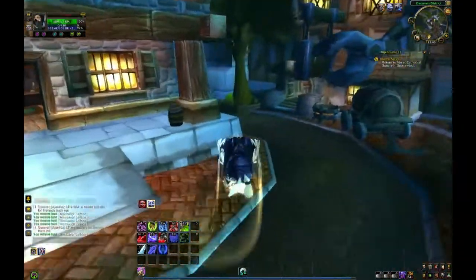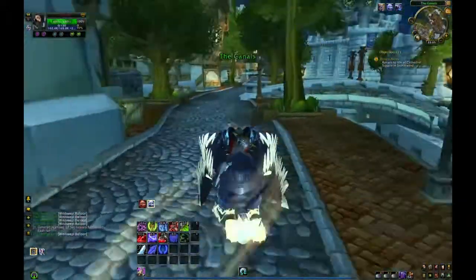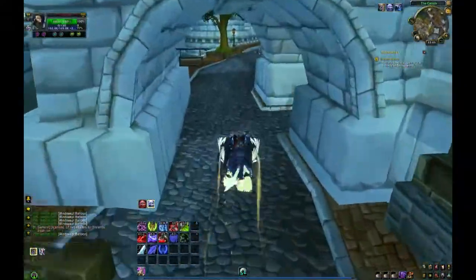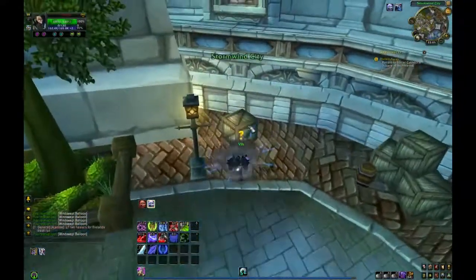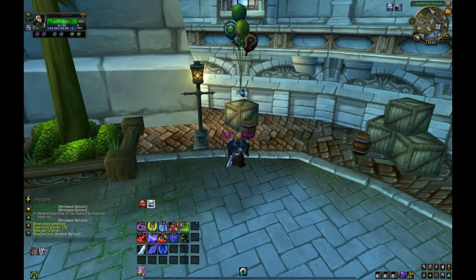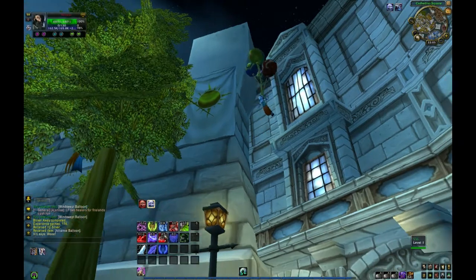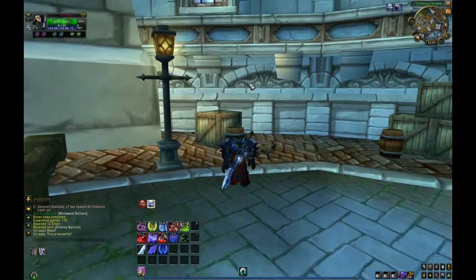Go back to the Cathedral District, eventually. Over here, over the bridge. Really like this Wingardium mount — I think it's my favorite mount so far. So we talk to Vin. She's like, oh, thank you for the balloons and such. She gives you an Alliance balloon. Obviously if you're Horde, you get a Horde balloon. Complete the quest and she begins to float away. She has got three, four, five balloons — different factions. And she's done.